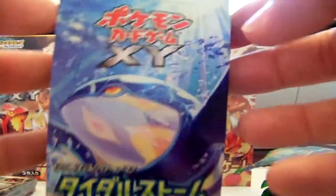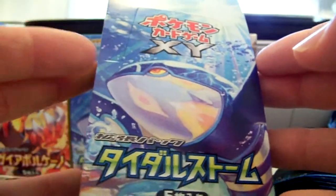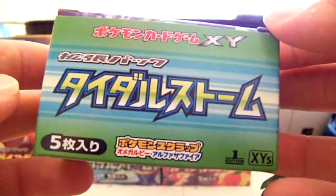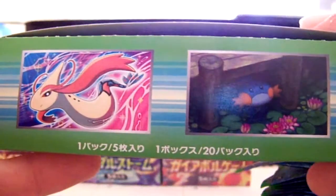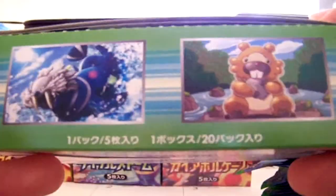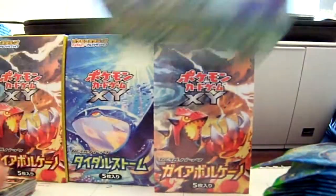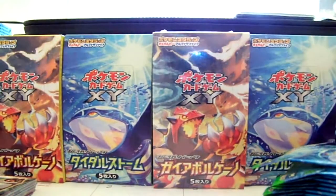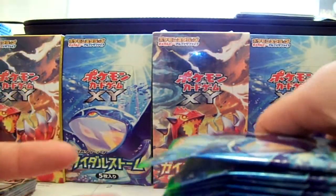Hey YouTube, Blastoise Rules, back with Tidal Storm Booster Box Number 2. We've got a Kyogre on the front of the box. This is X and Y 5, the brand new set. It's actually a split set again with two separate sets — we have Tidal Storm and Gaia Volcano. They're the two different sets that make up X and Y 5. It's got 20 packs of goodness right here.